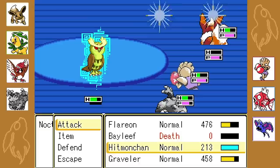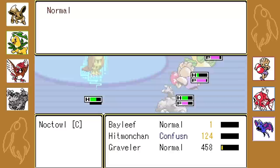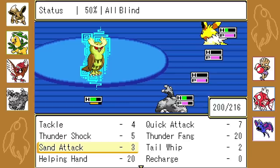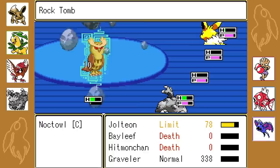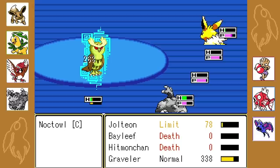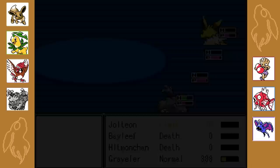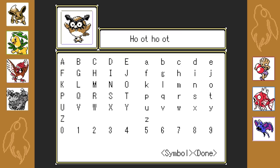I want to go for Rock Tomb, Tetra Element, Thunder. This Noctowl's really scary! The battle music came back. I need to go for something. I'm going to wait for Jolteon to die. I think Noctowl's going to take out Graveler. Look at that speed though! When Jolteon's at the limit that speed is insane! Got a Hoothoot - sweet!